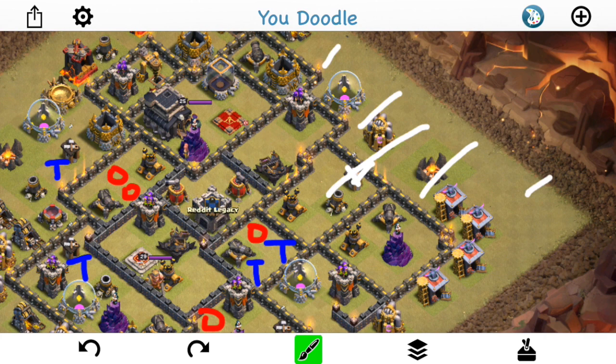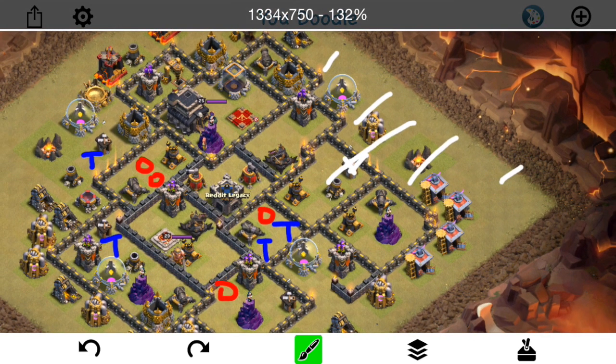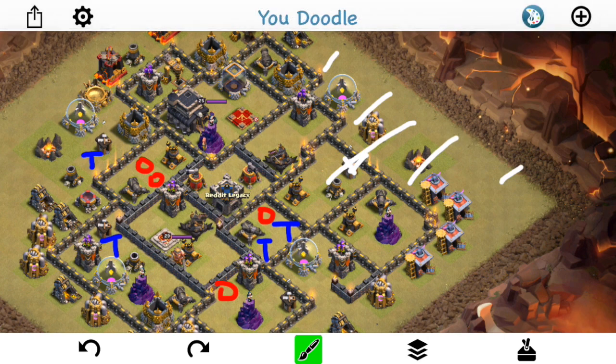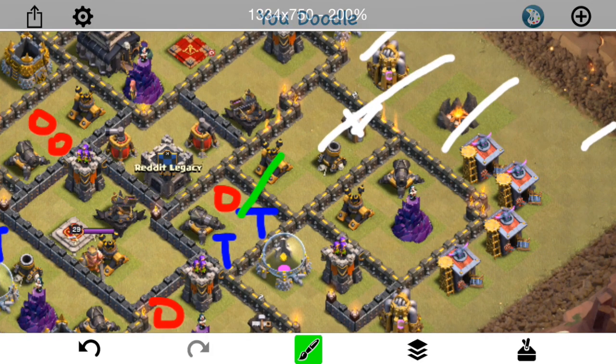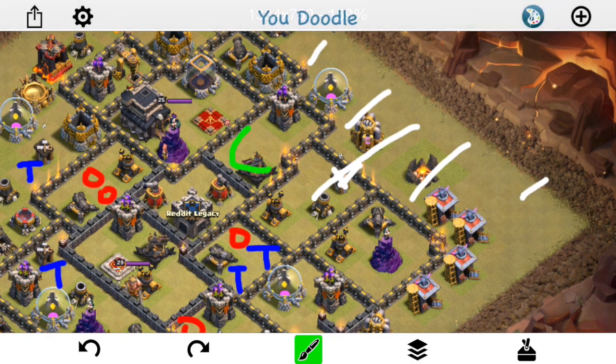He misses the king's ability, and that's huge when you have a level 30 king — you're missing out on the barbs, the extra damage, the health boost, just a lot of stuff. So the king, who would have gotten in there and gotten probably the Teslas, goes down before he can get that. Pops the queen's ability though — she takes out the enemy queen, air defense, air defense. So gets the three important things: when you come in with a Shattered Laloon, the queen and two air defenses go down.